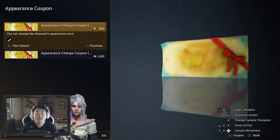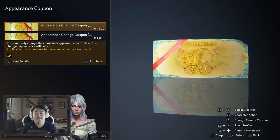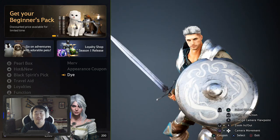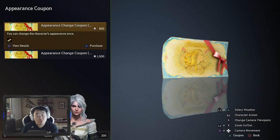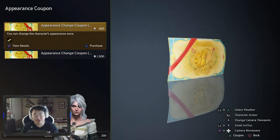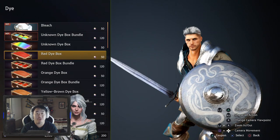Appearance change coupons are kind of nice. For $8 it was worth it for my characters to get the name I wanted - I rushed to get the name and didn't customize how my sorceress looked. Consequently I'll probably have to use one on my characters. The name Siri was very important to me on here and that's what I wanted. Dyes are here too - all the different dyes are available.